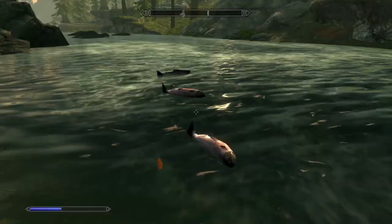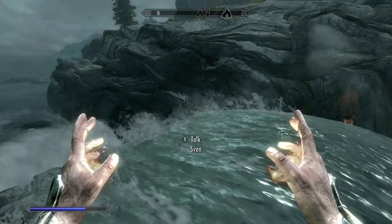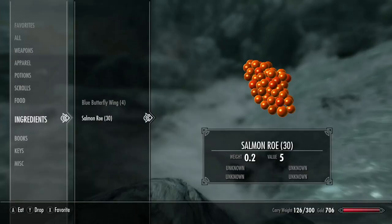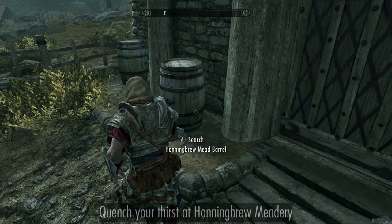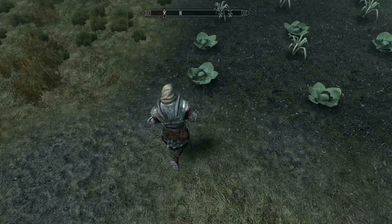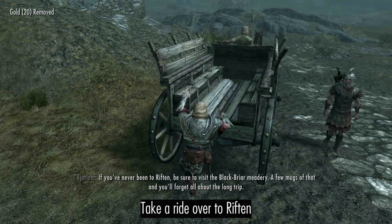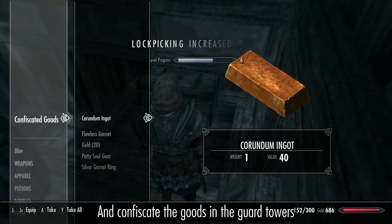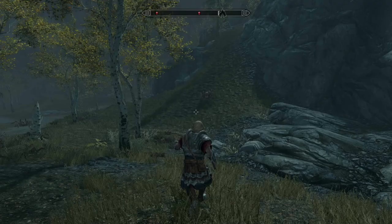Singe the jumping salmon near Riverwood, then collect their caviar. Repeat at the falls near Whiterun until you have at least 30 salmon roe. Quench your thirst at Huntingbrew Meadery, then harvest more soup vegetables from the surrounding farm. Take a ride to Riften and confiscate the goods in the guard towers.